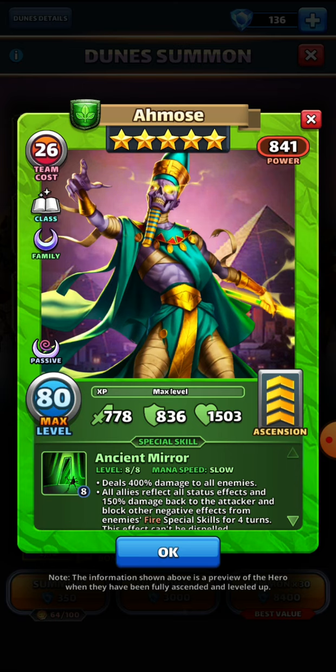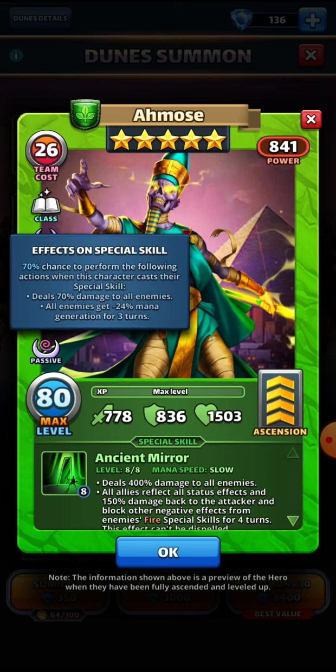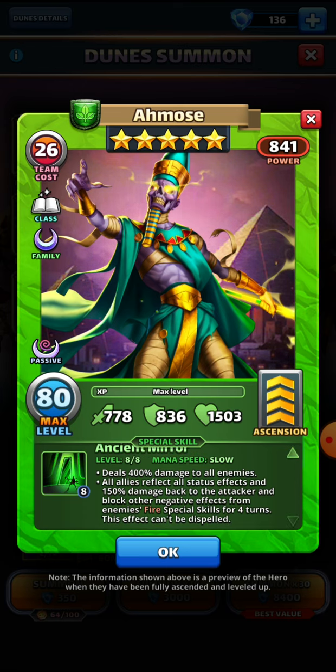His special skill is Ancient Mirror, running at slow speed. Amos deals 400 damage to all enemies — a massive hit. This is where the passive comes into effect, because he gets a chance to deal an extra 70 damage to all enemies. We've seen how effective this is with Kufu, but Kufu's damage depends on whether he can chain through enemies — if you've got dodge up or a missing ally, that chain doesn't always work.